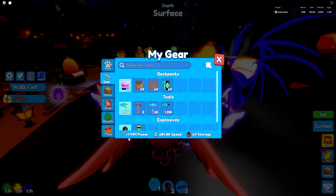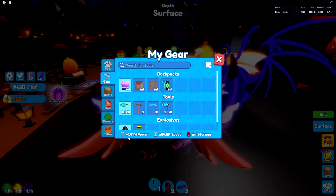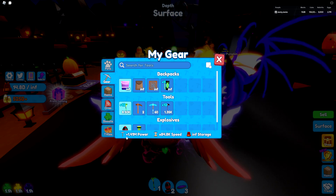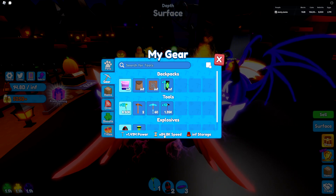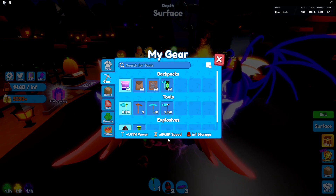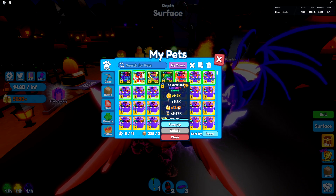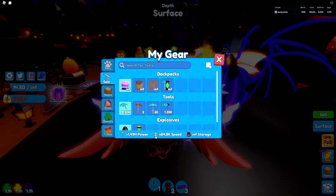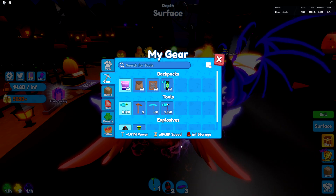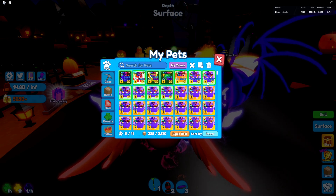Let me equip my best Halloween team and see how the power looks. Overall we have 1.4 million mining power — we're probably never going to need more than that. We have almost 85,000 speed, which is pretty good. I can already one-shot blocks with this power. At this level, even if I removed 10,000 power you'd probably not be able to tell the difference. I'm pretty happy with this, although as you can see we have way too many Overlords.